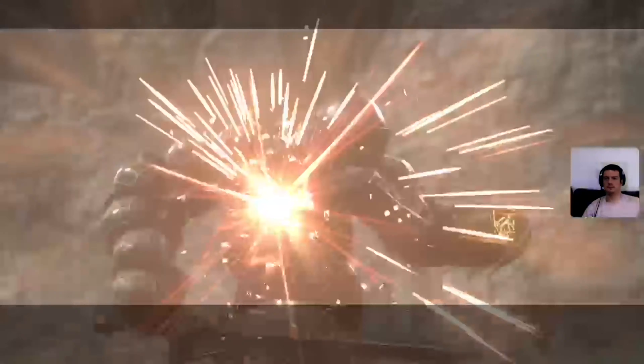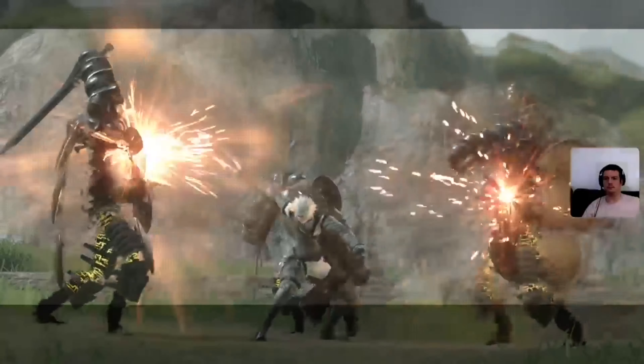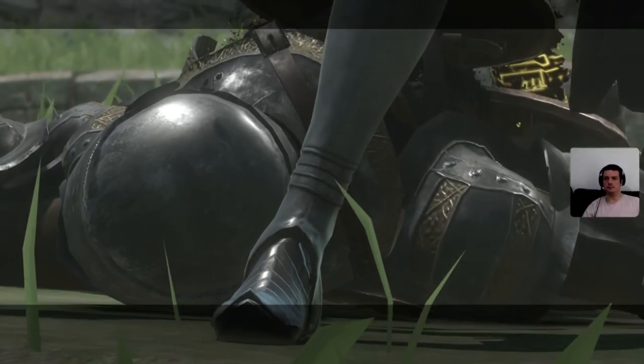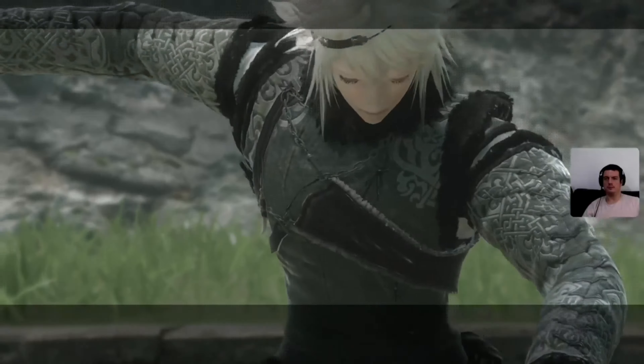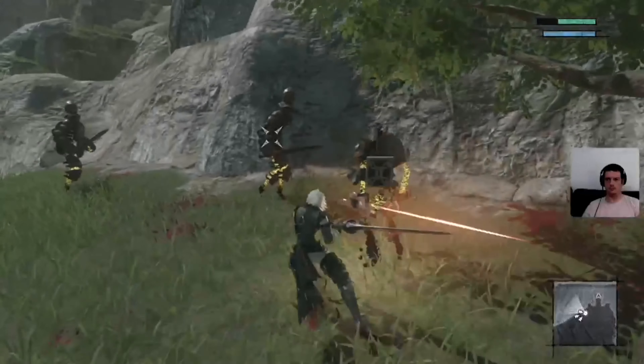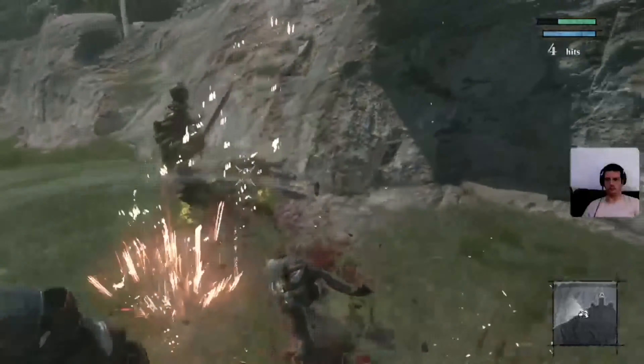Nier Replicant can be seen as an action-adventure game with RPG elements since you can level up and equip certain upgrades to your weapons and attacks, but there is no skill tree or attacks to unlock. Our young warrior fights with one-handed weapons for fast combos, heavier two-handed weapons for extra damage, and spears if you need the range. Early in the game you meet Grimoire Weiss, a companion that gives you magic abilities you'll need throughout the game, especially in certain sections.